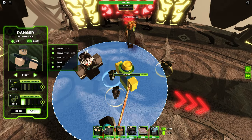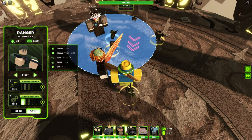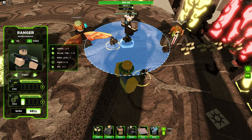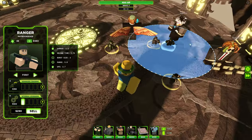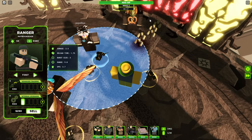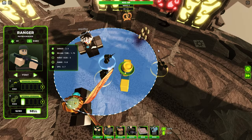You get money every round, and you also get money from your troops damaging enemies. I recommend placing your troop towards the beginning of the path. You have a health bar at the top — if enemies make it all the way around to the middle, you lose HP. If your HP reaches zero, you lose.